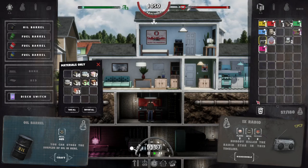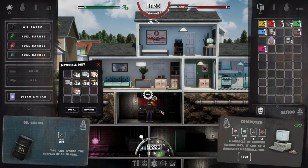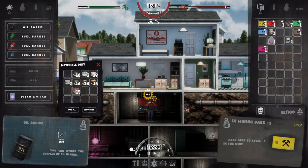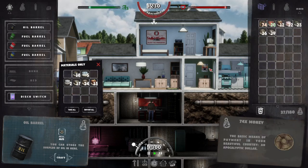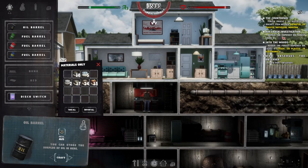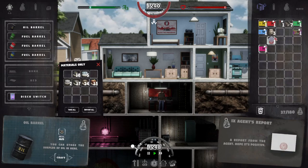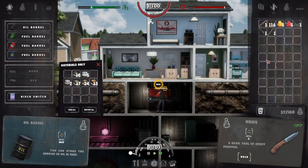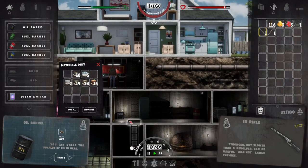Let's try taking apart that rifle since Joe wants to buy rifles. If we can't, I'm assuming we just find them out in the desert. We've got plenty of electronics but plastic is what we're hurting on — we've got 10 and need 20. We can take that other item apart but no, we can't take apart the rifle. Fair enough.